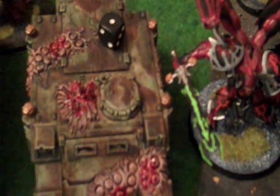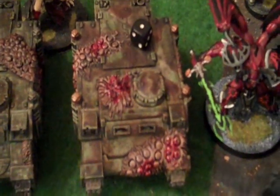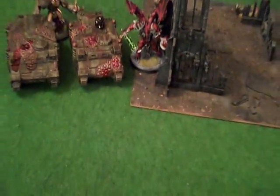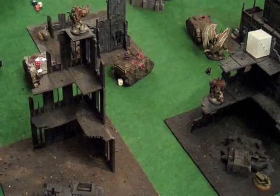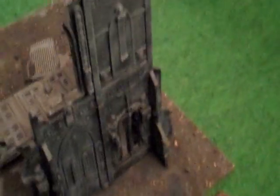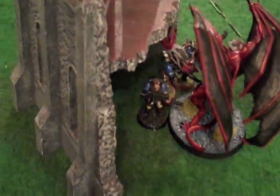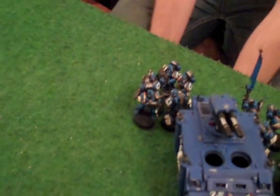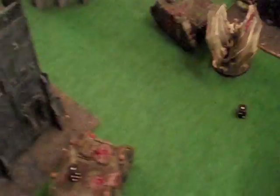One tank is immobilised — can't move, can't shoot — and another can't move or shoot either. The Demon Prince took an Orbital Bombardment and shrugged it off. Plague Marines turn one: both my tanks are still immobilised. The other Rhino moved up with the Demon Prince behind it. The other Demon Prince moved around the corner into combat with the Scouts and Marines, but the Marines tactically withdrew.